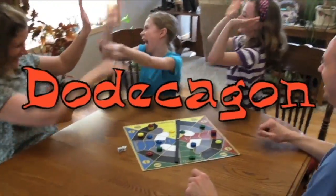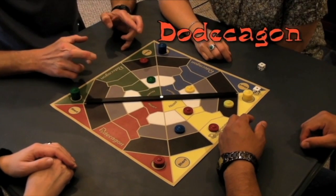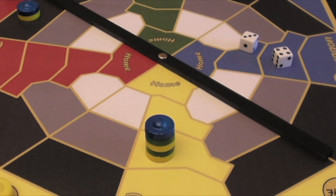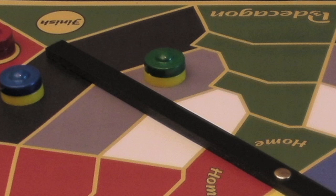Just roll the dice and move your pawns around three concentric circles toward the center of the board. Along the way, you can stack your pawns to move more quickly, trap your opponents or sweep them back to the start space.